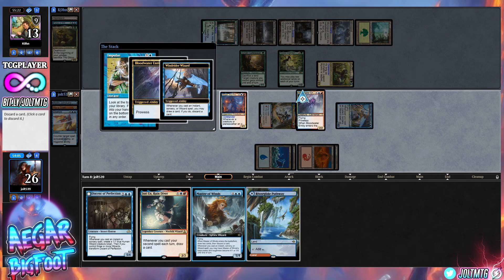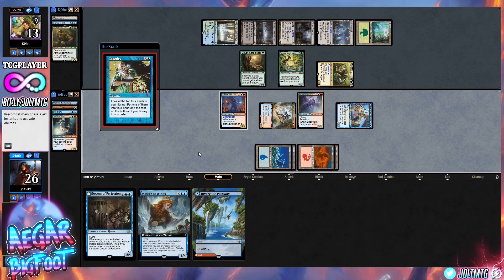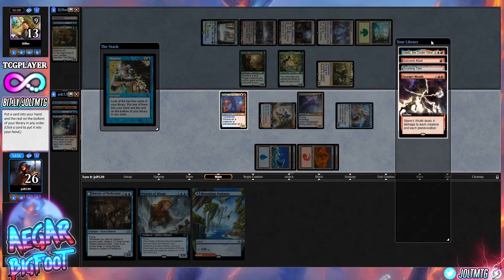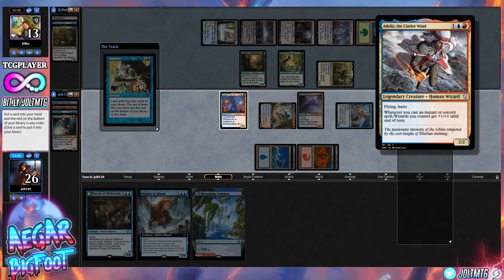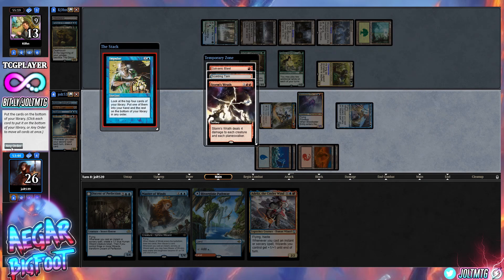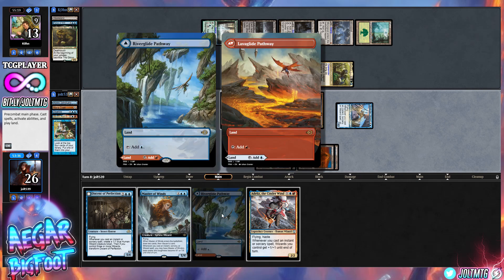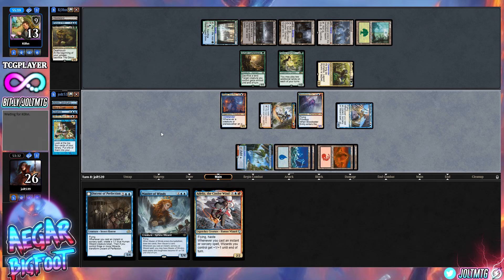Draw a card — we'll get rid of Jori. Prowess trigger goes on Blood Water; we look at the top four cards of our library and do hit a land drop. Galvanic Blast is really far away. Atalyze looks good — let's take that, put the rest on the bottom, make the land drop, play River Glide.